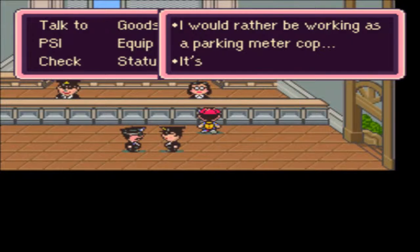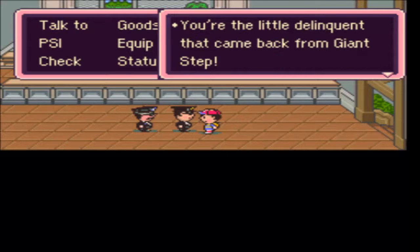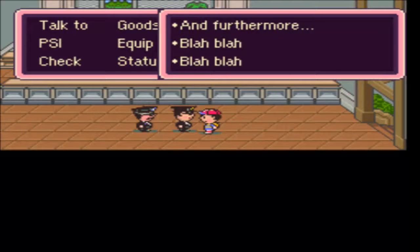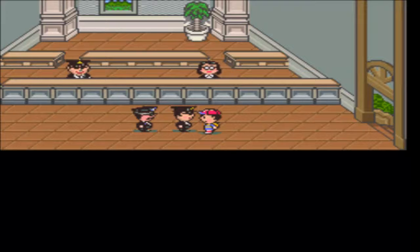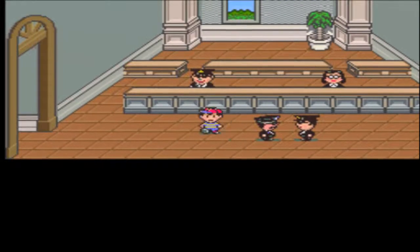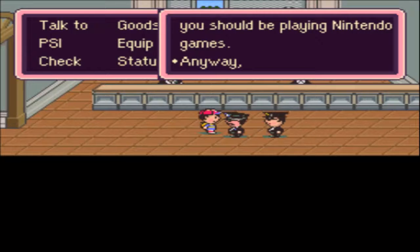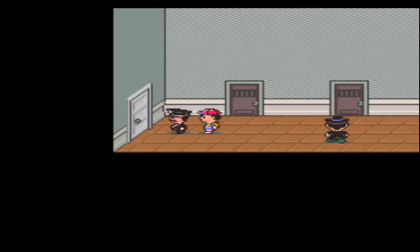'I'd rather be working as a parking meter cop, it's just been too busy lately.' 'So here you are, the little delinquent that came back from Giant Step. Do not enter means just that — do not enter.' Blah blah blah — the road to Tucson is closed for an emergency, and you should be playing Nintendo games. 'Are you sure you want to go to Tucson?' Yes. Oh man, playing Nintendo games — so now I have to follow this guy.